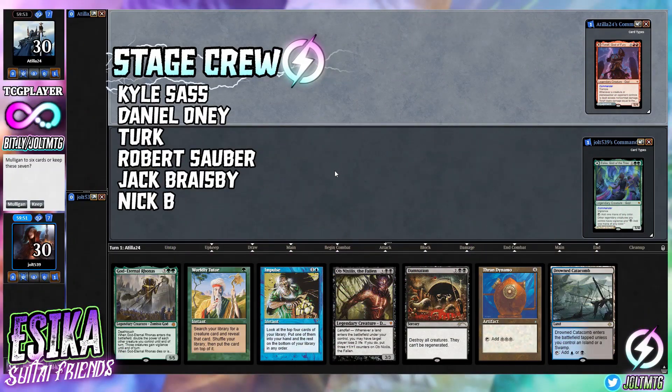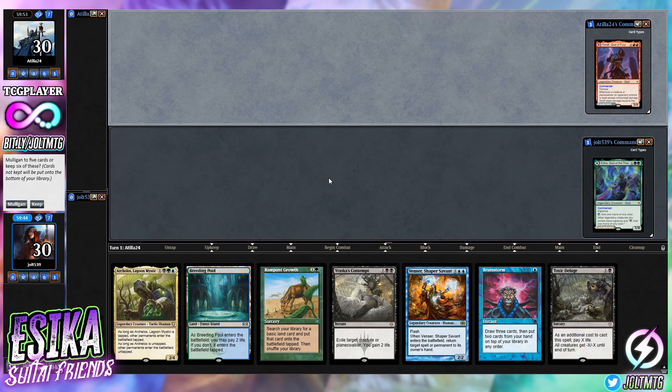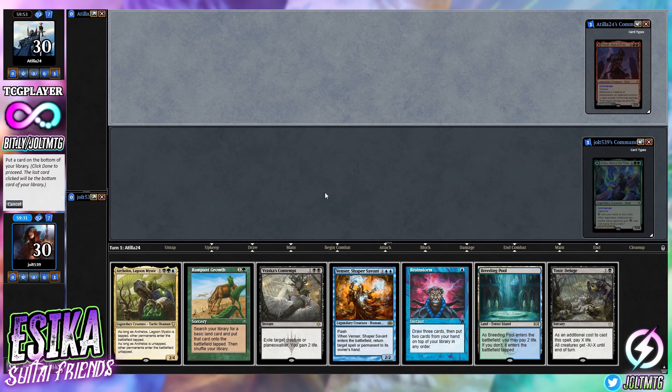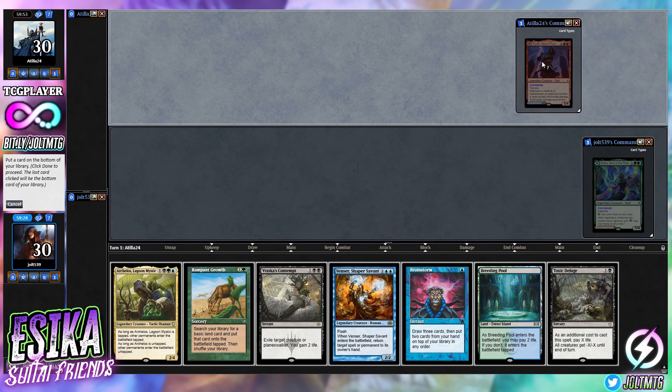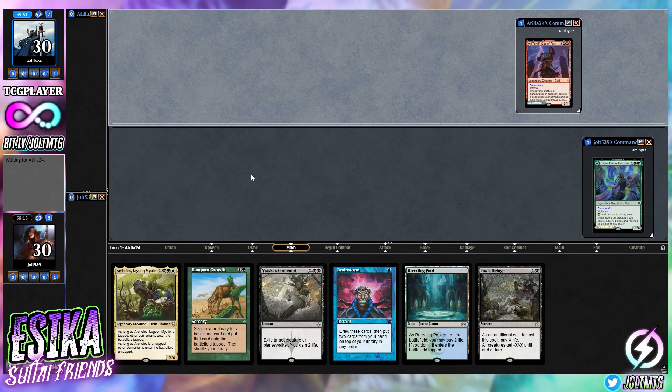Welcome to Esika Soul Tie, friends. As far as opening hand goes, I do like it but we've got one land, so that is not good. Let's go to mulligan. That's going to be Brainstorm with Rampant Growth. I don't really want to go past six, so let's see if we can't make this work. Let's keep this — I think I want Vincer on the bottom because I like Archelos. Our opponent's going to be on play, so hopefully we draw into another land.